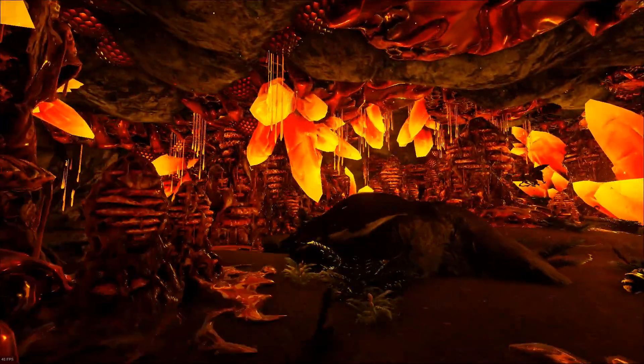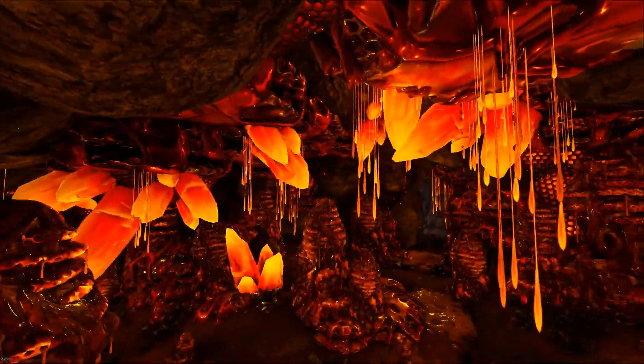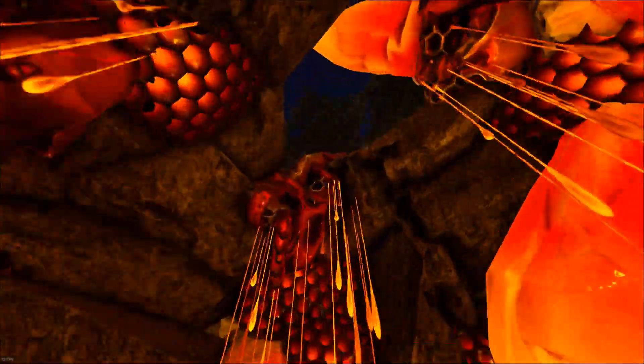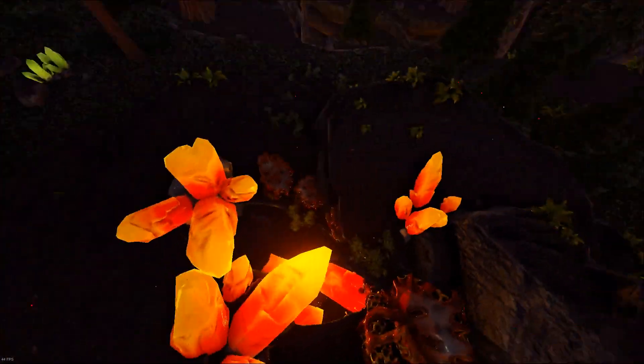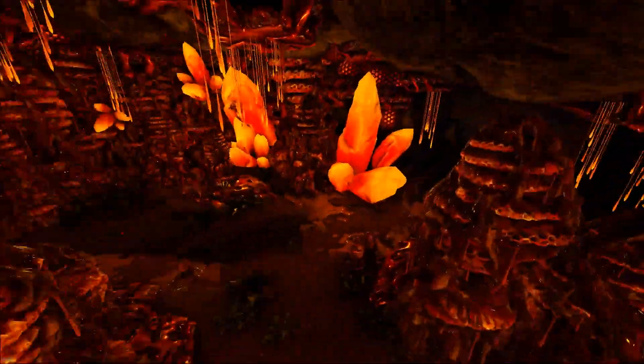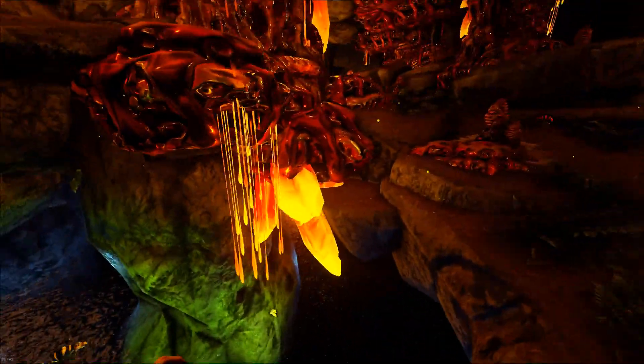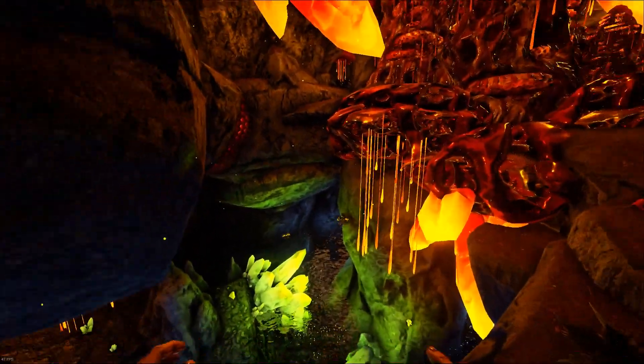Then you have the ceiling entrance, which is right in the middle of the cave. You will see it with the giant orange crystals up at the top, passing by while you're flying by. And if you want to include the underwater entrance as your fifth one, you do have that as well, because this does open up to the open ocean on the other side.